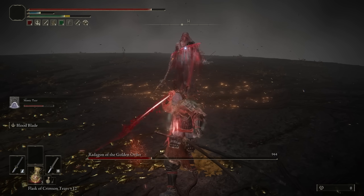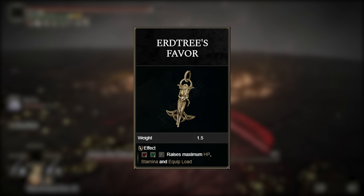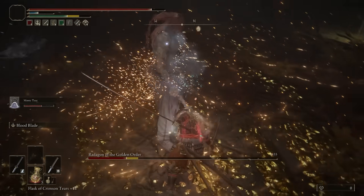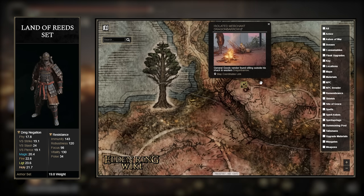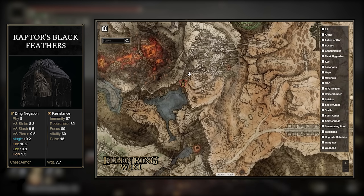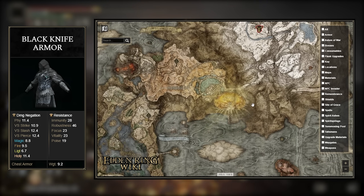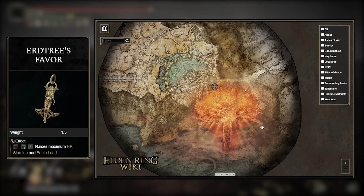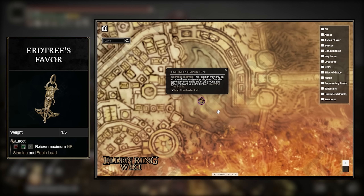Another handy item for this build is Erdtree's Favor +2, which increases our maximum health by 4%, stamina by 9.6%, and max equip load by 5 — excellent all around and helps if you change your armor for something heavier. To get the Land of Reeds armor, buy it from the vendor in the Isolated Merchant's Shack in Caelid — no fighting involved. For the Raptor's Black Feathers, find it in the Sage's Cave behind an illusionary wall. For the Black Knife armor, you'll have to reach the Consecrated Snowfield and pick it up from a corpse under an archway. Lastly, for Erdtree's Favor, you'll have to go to Leyndell Ashen Capital in a large courtyard — it's more of a late-game item, but like the Shard of Alexander, it's worth it and used in tons of builds.